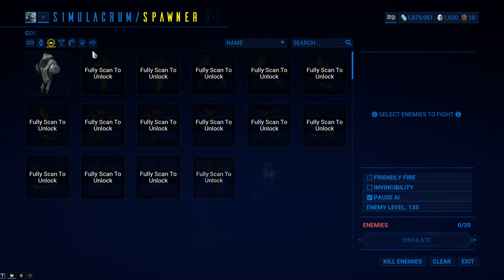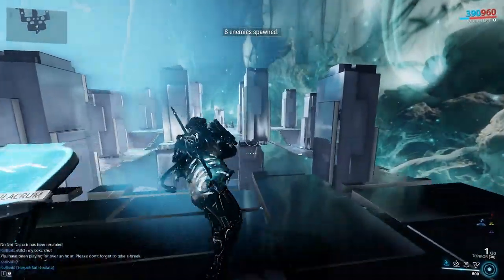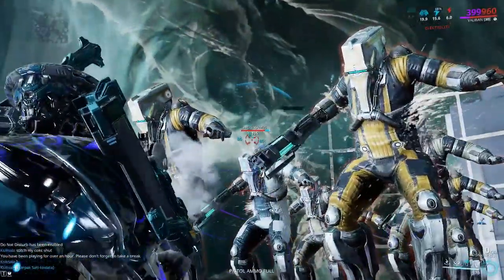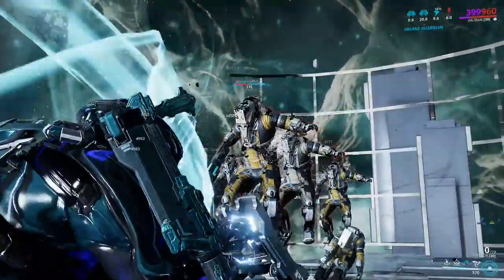You can kill a ton of stuff with powerful bleed procs — like Eximus units, we can definitely kill these guys. But I still have Prime Bane of Corrupted in the build, so we're gonna Bastille them to simulate plus 25% damage to Corpus.